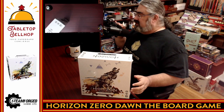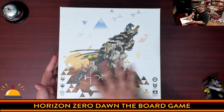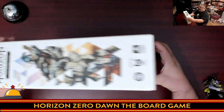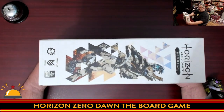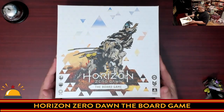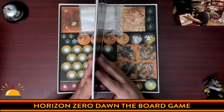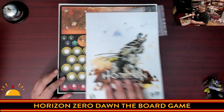So up next is cracking the game open. I've cracked the shrink on this. Here you have the nice beautiful cover featuring a linen finish. It lists 18+ players, one to four, 60 to 90 minutes. Inside we have a thick rulebook — that is not a small one — and the quick reference is longer than some board game instructions. I think we're looking at a pretty meaty one here.